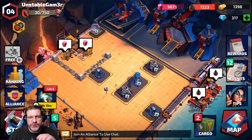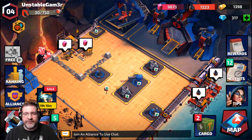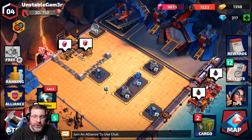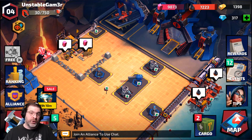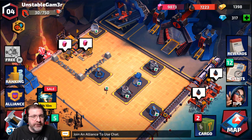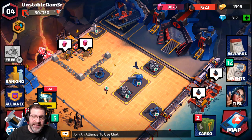So first things first, when you start the game you go through a tutorial that tells you pretty much everything you need to know. If you're familiar with this genre, there's really nothing different. After the tutorial, you have the choice to choose between Cobra and G.I. Joe, which is pretty cool. As you can see, I chose Cobra. The cool thing is, right up here you've got the Cobra and the G.I. Joe sign — click on that and it says you will change factions to Joe. Any progress will remain and all your buildings and cargo timers will continue to count down.